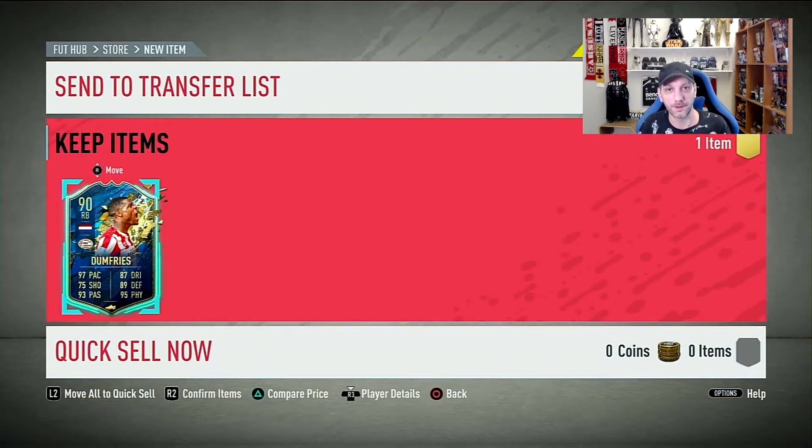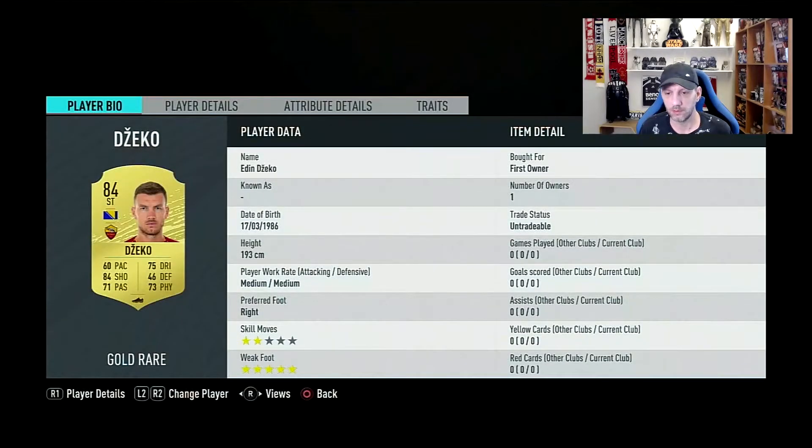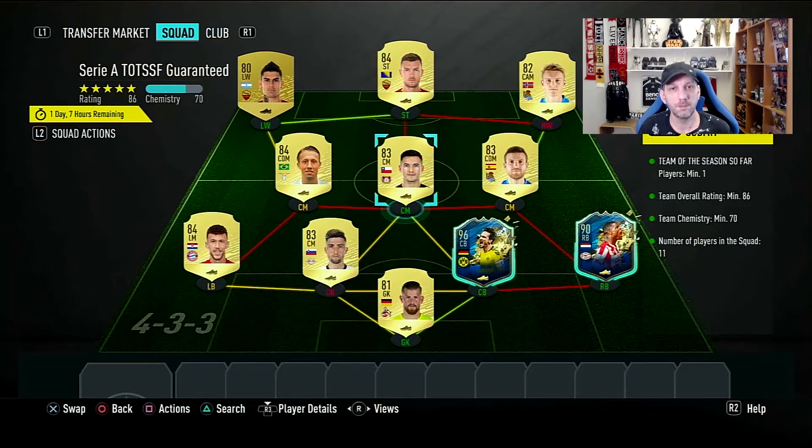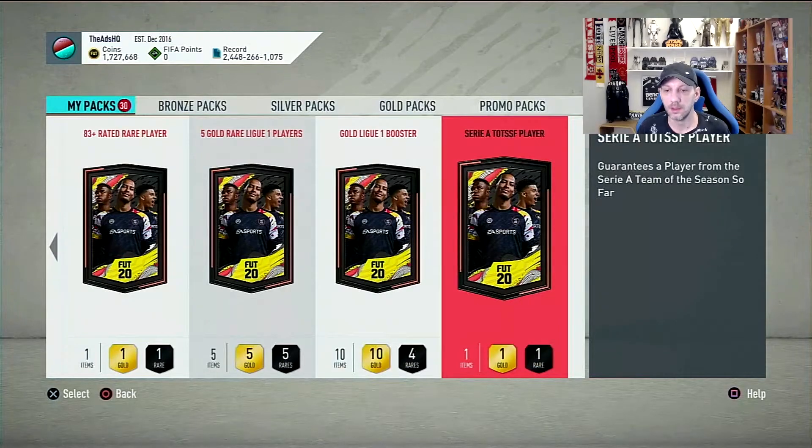Let's move on to the Guaranteed Serie A pack. We're going to give up the two duplicates as I have both of these guys in red player picks, and the rest are all untradeable from the upgrade packs. Let's give this up and open the pack - it's going to be at the end right here. We already got Immobile as a striker, so I don't think there's another guy I really want from here - it's basically just Ronaldo, or maybe Dybala or Insigne.